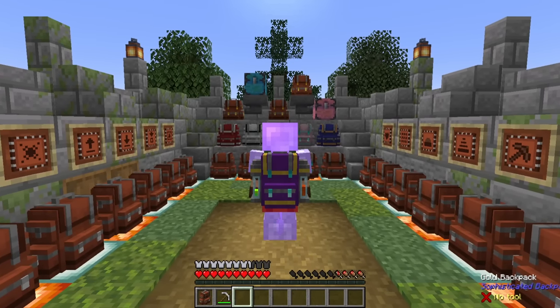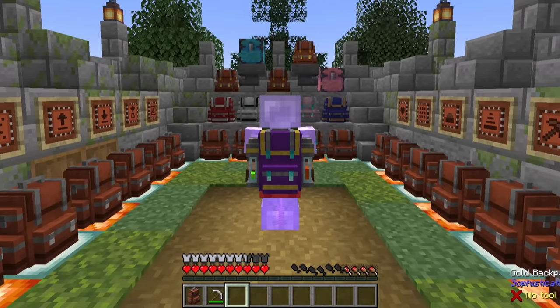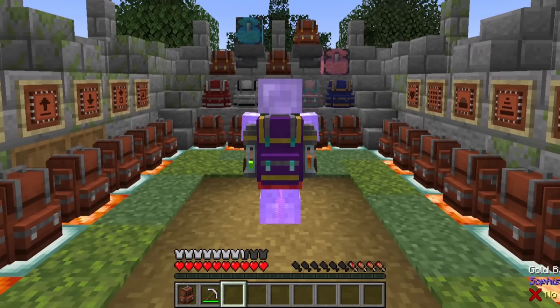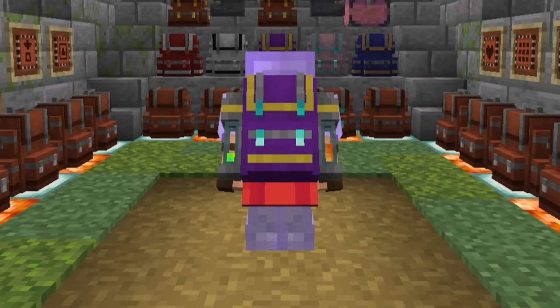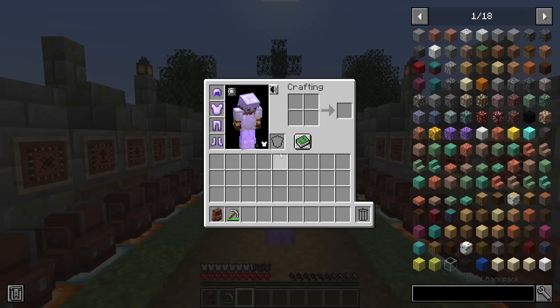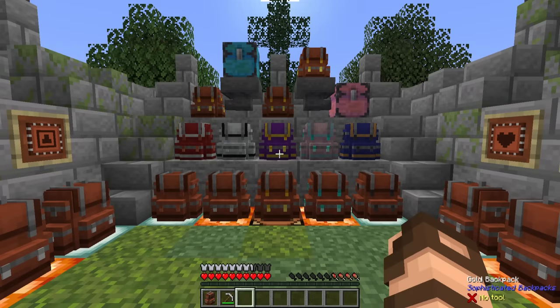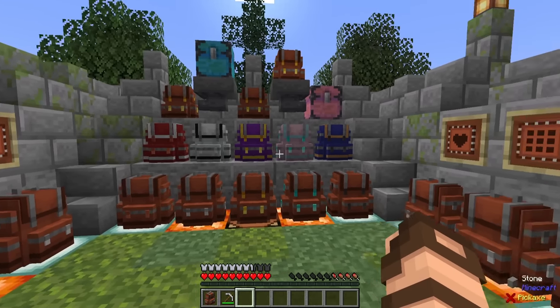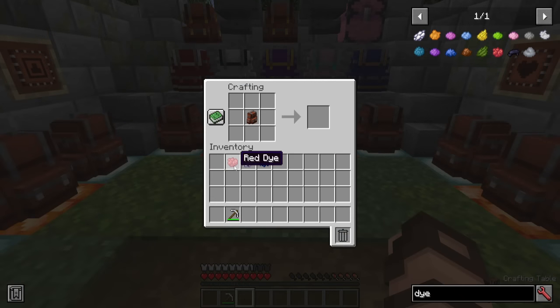Sophisticated Backpacks adds exactly that — backpacks that have a lot of options, but they are relatively easy to use, though they can get a little confusing from time to time. This is what they look like on your person. You can wear them either in a curio slot or as your main chest slot. It can be colored very simply and similarly to Sophisticated Storage — you can change its color settings simply by adding some dye, depending upon the area that you're putting it in.